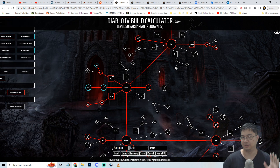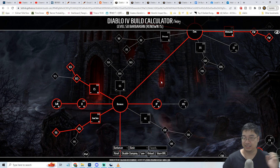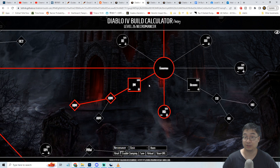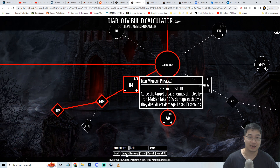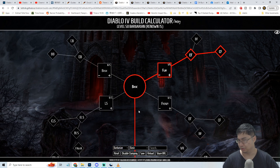At the end of the video we'll also talk about the potential for the Barbarian to synergize with the Necromancer, which has Iron Maiden - allowing you to deal damage back to enemies who hit you. So we'll cover the synergy between the thorn Barbarian and Necromancer as well.